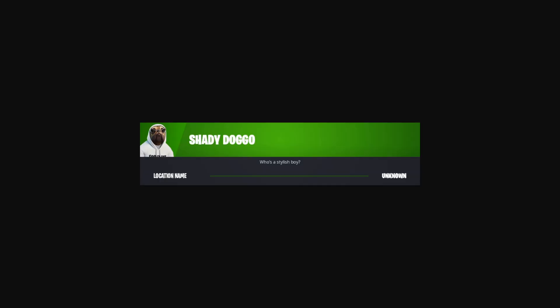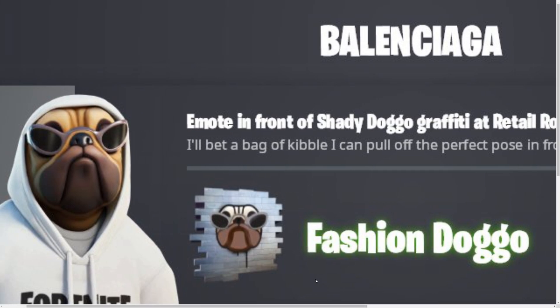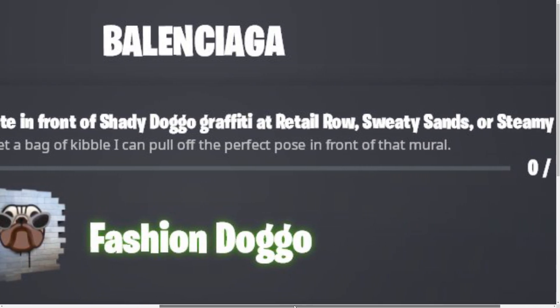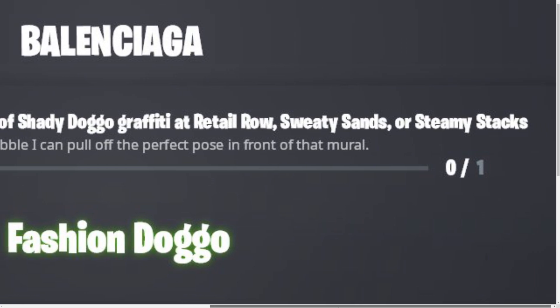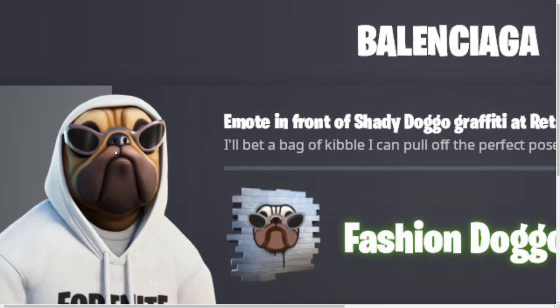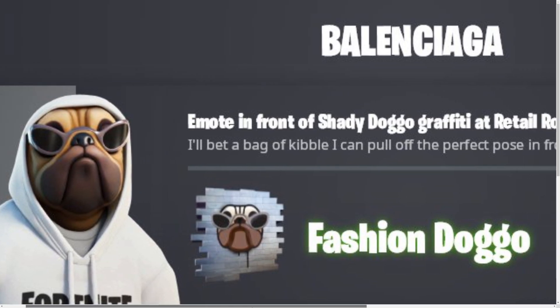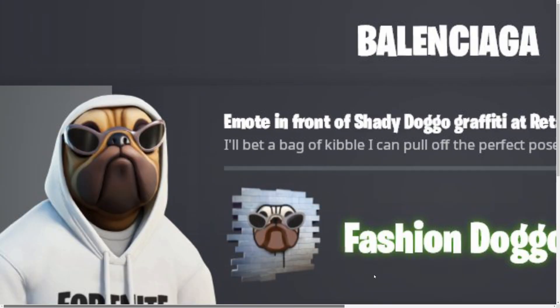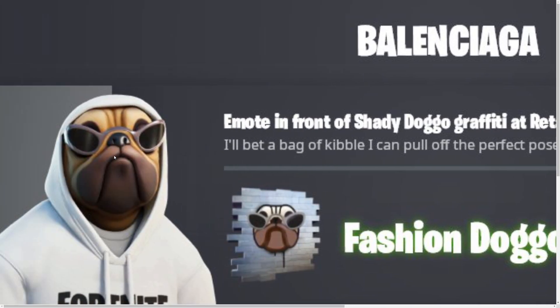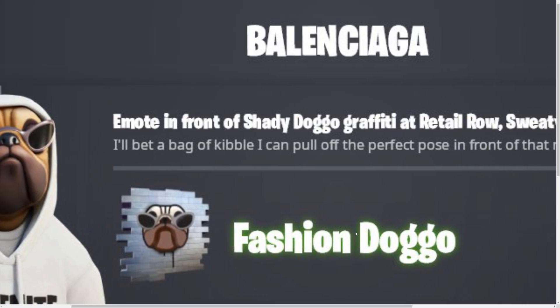Let's show you the free rewards right now. Once the event goes live, these challenges are going to go live. We're going to have two challenges with the Fortnite Doggo. The first one is: emote in front of Shady Doggo graffiti at Retail Roll, Sweaty Sands, or Steamy Stacks. There are going to be graffitis — probably just Shady Doggo. Emote in front of one of them to obtain a spray called Fashion Doggo.